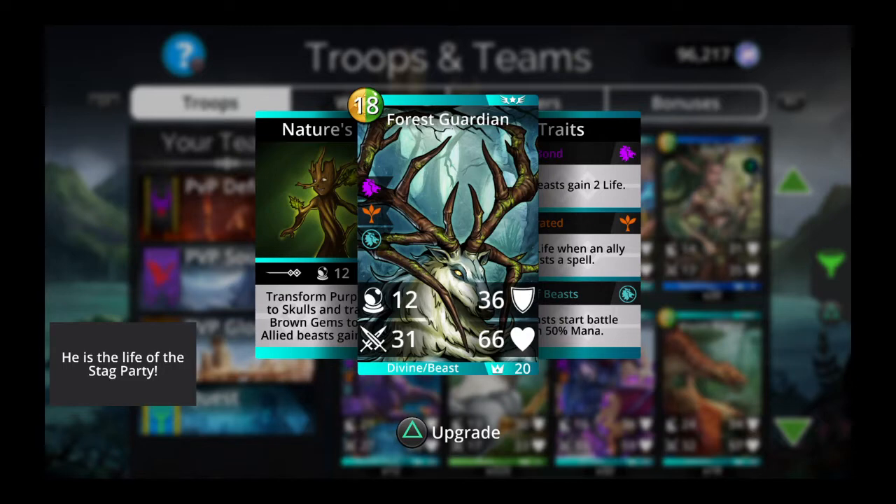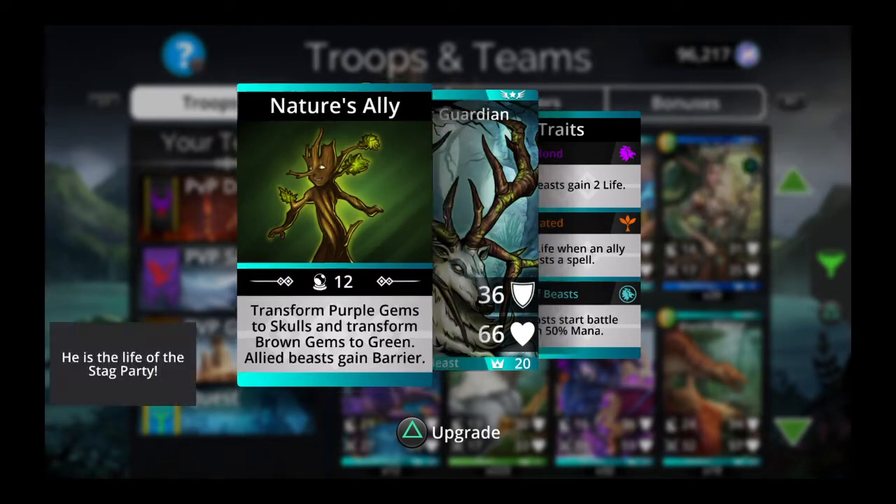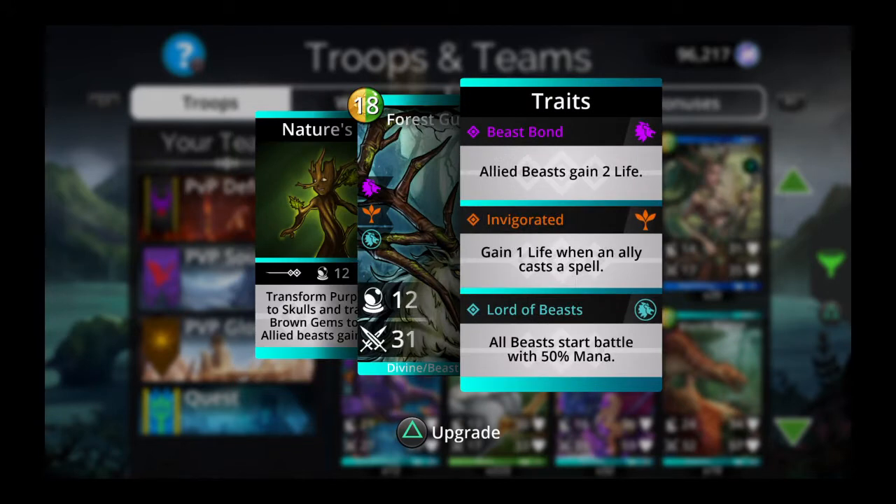Let's take a look at his abilities. Forest Guardian transforms purple gems to skulls and brown gems to green. All highlighted beasts gain barrier. He has Beast Bond and Invigorated for his traits, and also Lord of Beasts for his third trait, which gives all beasts 50% mana at the start of the battle.